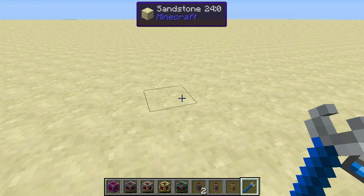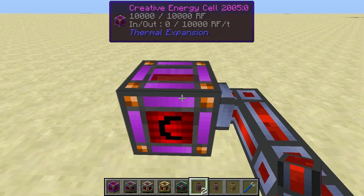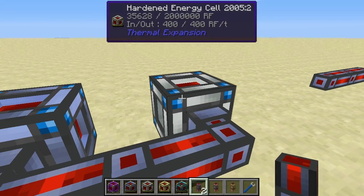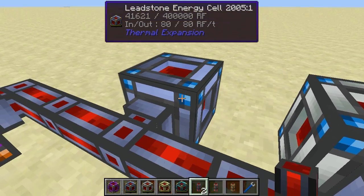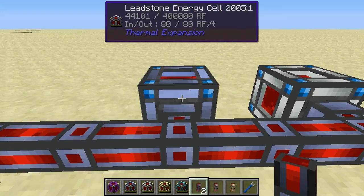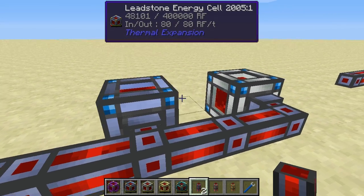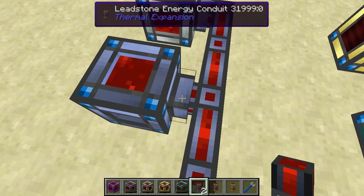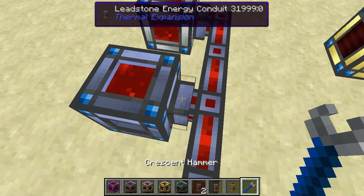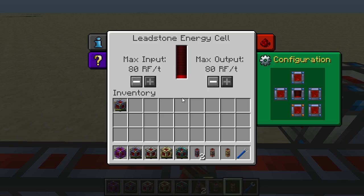I've got a conduit running from the creative cell towards the hardened cell, passing the regular redstone cell which is also charging because it connects along the way. Without setting the energy cell face to ignore input, you can remove an individual conduit connection by right-clicking the bounding box around that connection with the crescent hammer — after doing so, the energy cell is no longer charging.